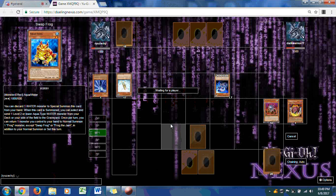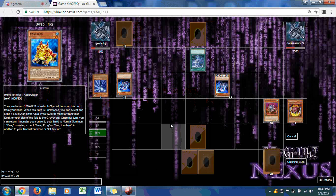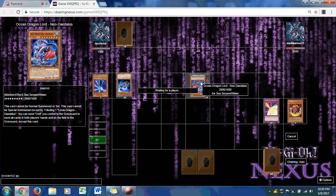Dark Warrior's turn — this duel could be the end. Twin Twisters. Definitely the end. Storming Mirror Force was that last face down. And just to be dark about it, Dragon Ocean Lord Neil Tobias is the final card being used. Good game, everybody.